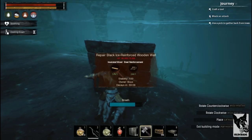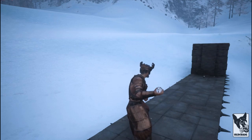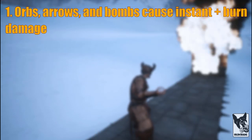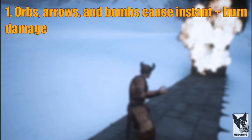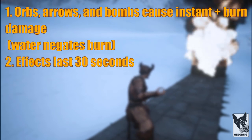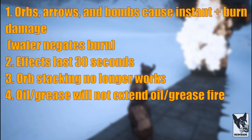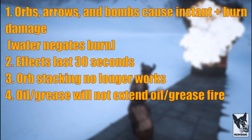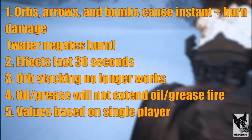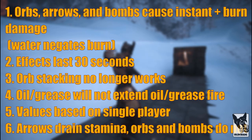Now let's take a look at damage values. The target is a tier 3 black ice wall with 70,000 HP. I'm looking for two things: efficiency and time. A few notes before we start: 1. Fire orbs, explosive arrows, and bombs all cause instant and burn damage. Instant damage occurs on land and underwater, whereas burn damage is negated by water. 2. Burns and other effects last about 30 seconds. 3. Orb stacking is no longer an option. 4. Adding grease or oil to an existing grease or oil fire does not extend the burn duration. 5. The following values are all for a single raider, but at the end I'll use two raiders to see if they can be improved. 6. Firing arrows drains stamina, whereas throwing orbs and placing bombs does not.